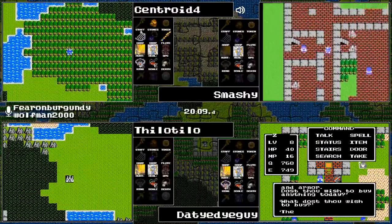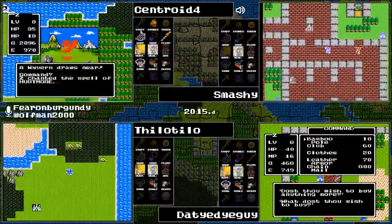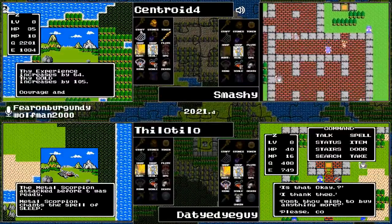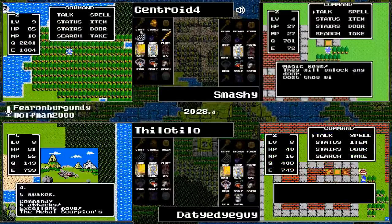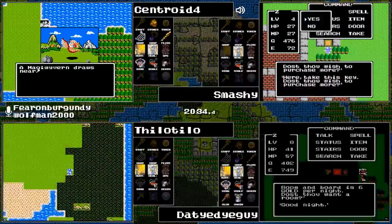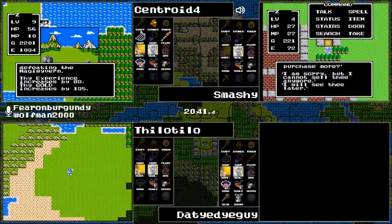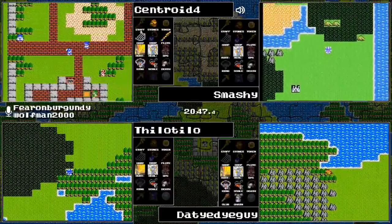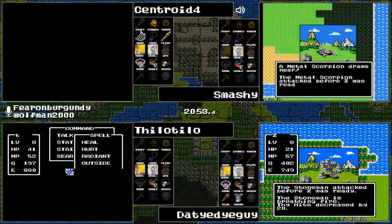Tie-Dye Guy has found Brecornary and is purchasing some chainmail. Every little bit helps. Is Tie-Dye Guy also picking up the Club? And a level up for level nine — 21 HP and 11 MP. Some pretty beefy hit point and magic point gains. Centroid has also found Brecornary.